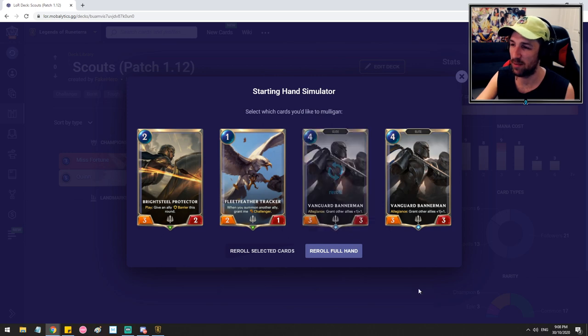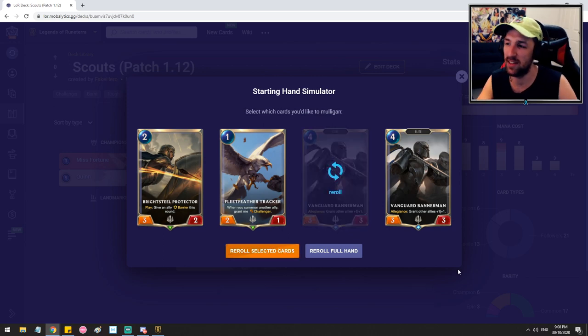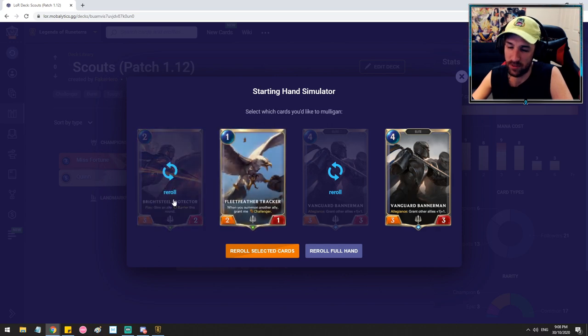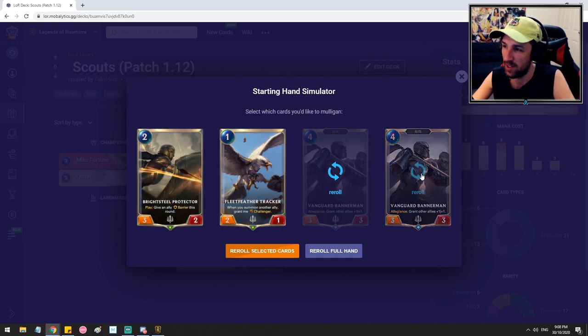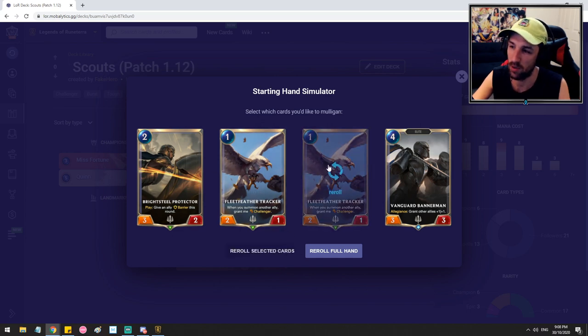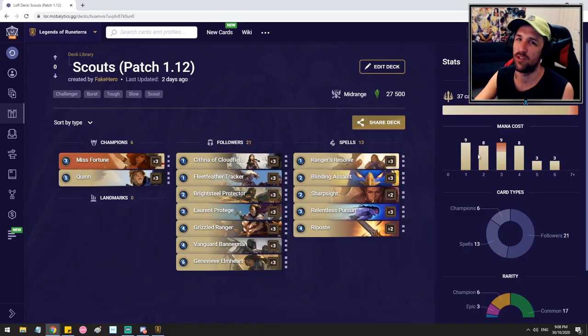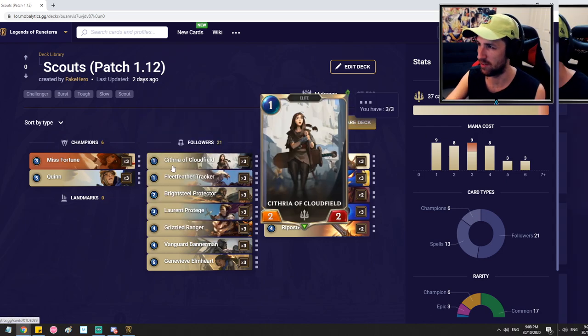Another hand — pretty easy Mulligan. With this kind of hand, I might keep the Bannermen. We've got Fleetwood Tracker into Protector turn 2. If we're attacking on evens, that's fantastic — protect our units, get the Bannermen. Just keep one Bannermen, not two. Miss Fortune is a keep 100% of the time — that's just my personal opinion. People might disagree, but I think Miss Fortune is insane for this deck.